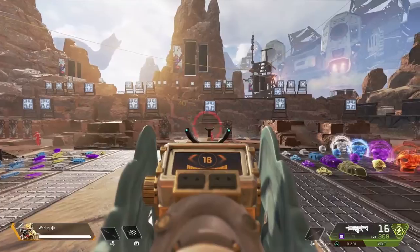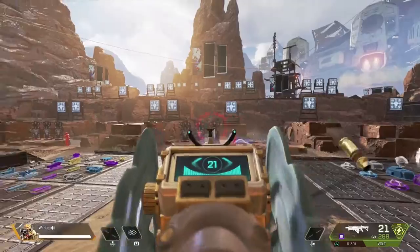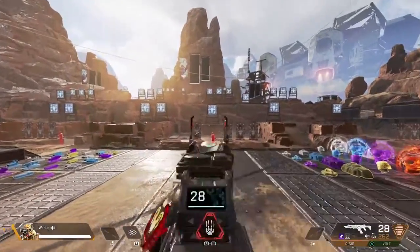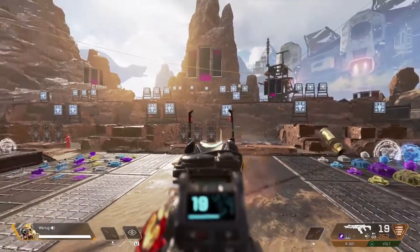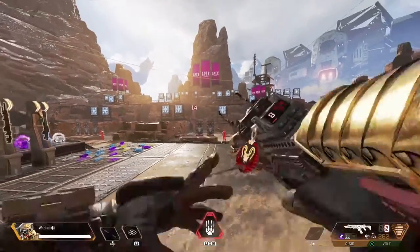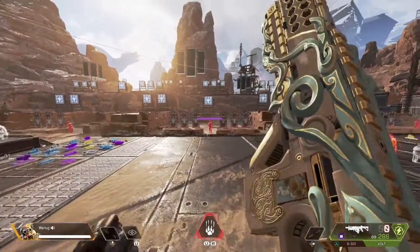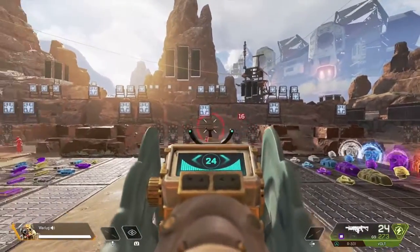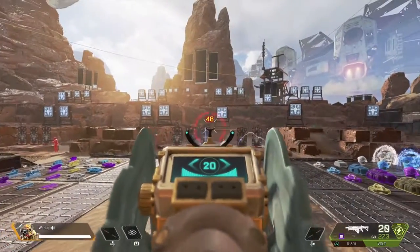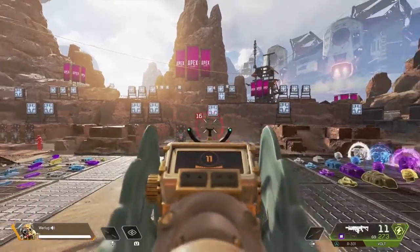Try to stand still if you can. The great thing about this drill is it helps you understand your sensitivity and see if your ADS is too high. If you're flicking and getting back and it's too slow, or you're missing a lot of shots, maybe you need to increase it. If you're flicking and it's going too fast, maybe you need to slow it down.